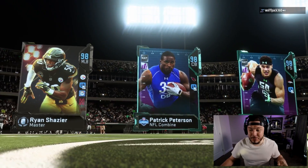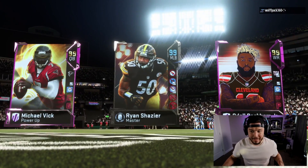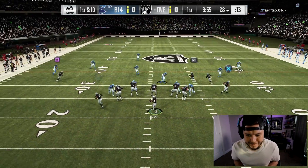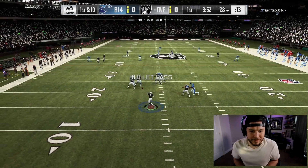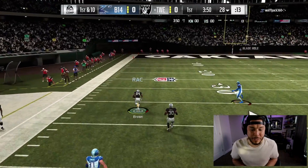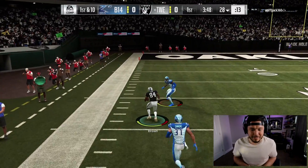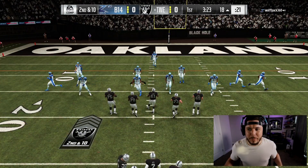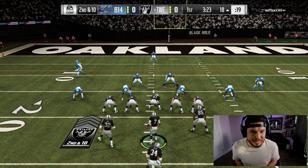Pat P, Ryan Shazier, Justin Simmons. Alright, let's see — Odell Beckham, Antonio Brown, let's see if we can get them the football here. I'm looking for Antonio Brown. You already know we're going to favor Antonio Brown. I mean, I feel like it would only be fair if we showed Michael Vick in our triple option scheme.